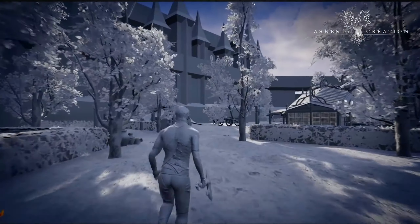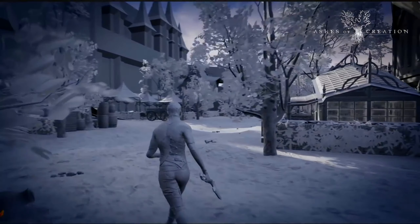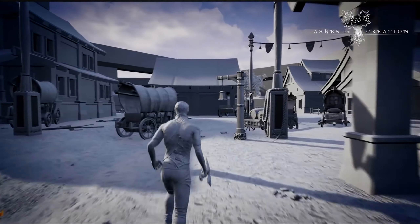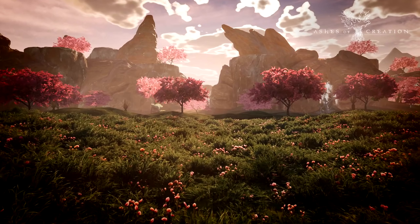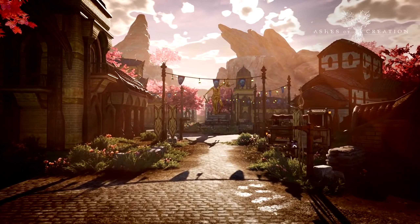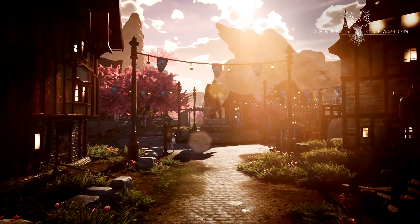So roads, bridges, all that stuff — they can all be randomized and made different every time you go through this area, and it builds up. When you enter into a city, you're going to notice that the buildings, the placement of NPCs, the services that you can access are unique to that particular city. Part of the tool that Tad has been designing really has been to accommodate a procedural method by which each city can have its own identity.